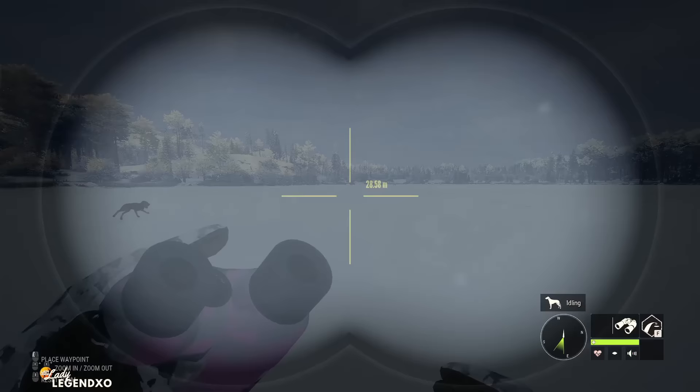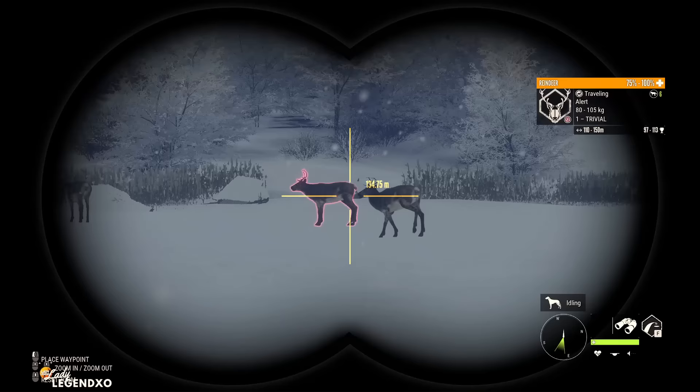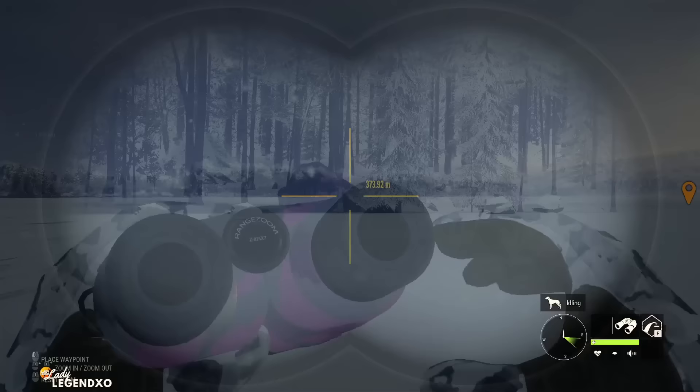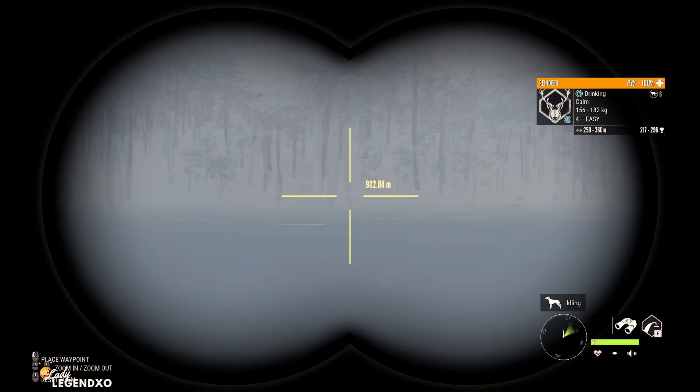Some people don't like the white, and I do understand it can be hard on your eyes, but it really doesn't bother me — I find it really beautiful and serene. I do love all the species on this map. Reindeer are one of my favorite species. When I was on Xbox, I actually used to collect diamond reindeer, but they used to be way easier diamonds back then. My absolute favorite thing to hunt on this map is moose, and moose are my absolute favorite species in the entire game.